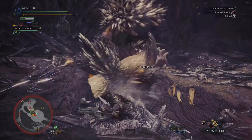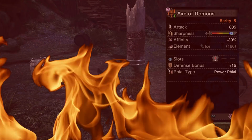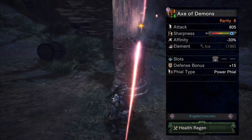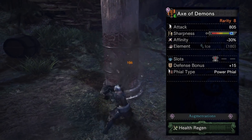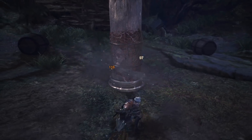The first that I have for you guys is an elementless set using the Diablos Switch Axe, the Axe of Demons. This thing has one level 1 slot that I filled with an attack jewel and one augment slot for which I've opted for a health regen augment. This thing has a ton of negative affinity, which is why you'll see we have Weakness Exploit and Max Might and everything like that later on. If you bring a booster, you'll overcap the crit chance with a 10%, so it's kind of useless.